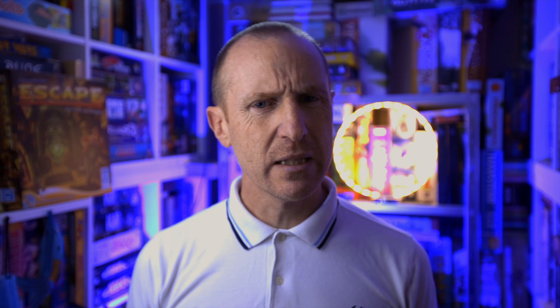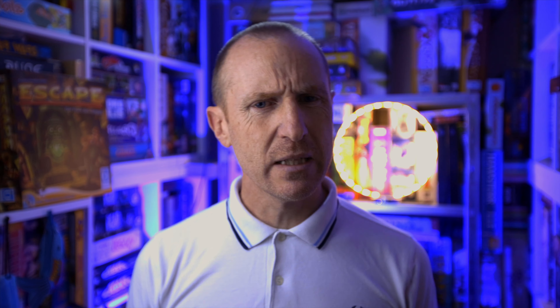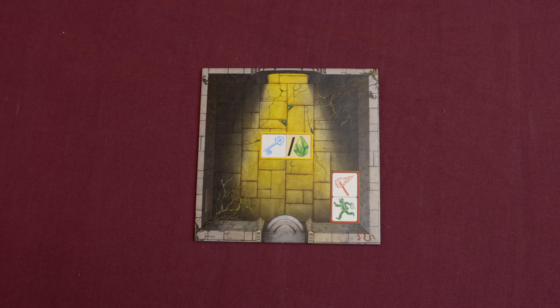You can also discover a new chamber by rolling two adventurer icons - you take the first tile from the stack and place it on the table oriented entrance to entrance. If any of the entrances are blocked then you won't be able to place the tile. The next action is activating a magic gem chamber: you roll keys and torches, take one gem from the gem depot and place it in front of you.